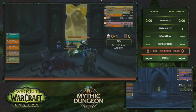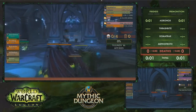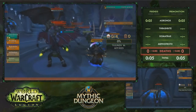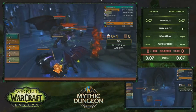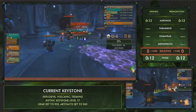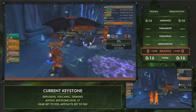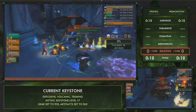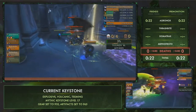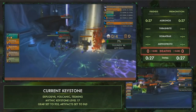Starting off in this dungeon, both teams are pulling the pack of two along with the pack of five on Teaming, plus that mini boss right away — a pretty standard pull. This is very dangerous; you want to make sure you're not in that shadow wave from the mini boss. Both teams' boomkins and resto druids are running all over the place to make sure they're standing out of the way of it.